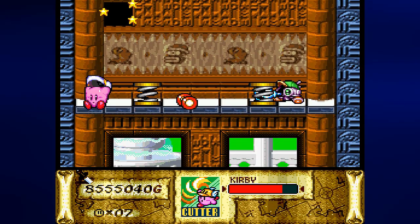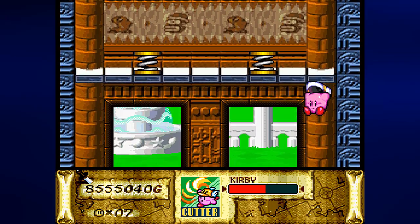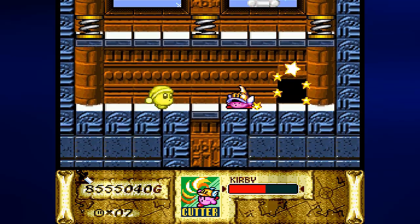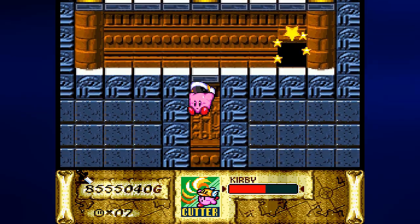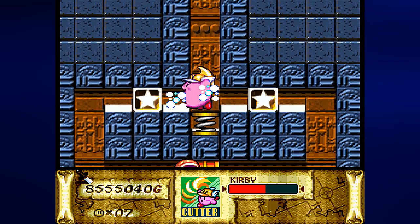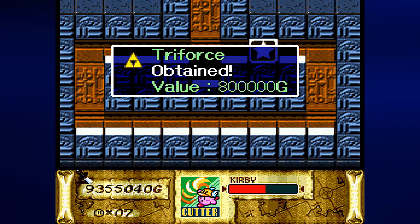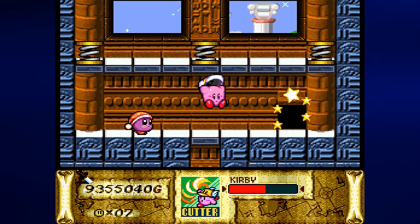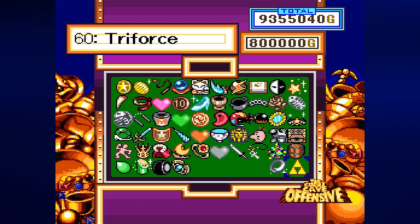Now we can do things in this little area. You want to be very careful — I am going to float every time I go down because if I don't I'll be sent all the way back up to the top and have to do this all over again. There we go — we got the Triforce, which is worth eight hundred thousand. Apparently you can put a price on the Triforce. Now we can get in here — and that's the end.